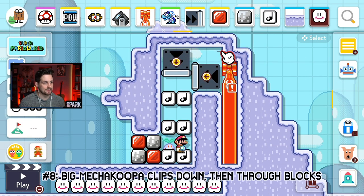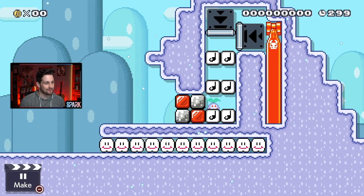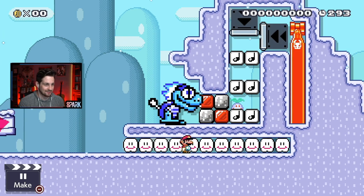Glitch number eight: this big cannon is going to shoot out a mecha koopa into this little gap right here, and when he does, the mecha koopa is going to clip through all of these note blocks. He gets to the bottom, shoots his little laser beam, then he's like, "All right, I'm out," and he goes through those blocks too.